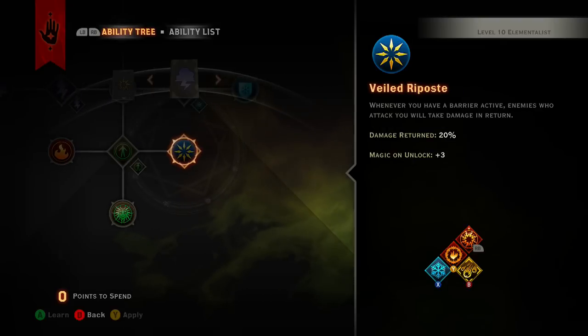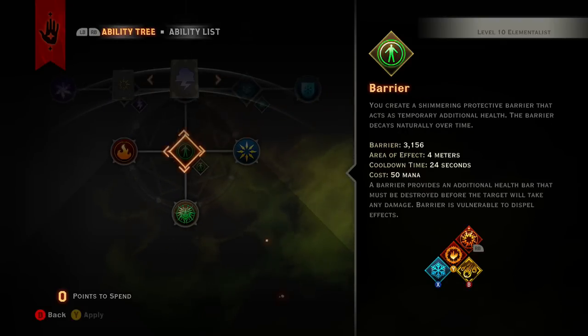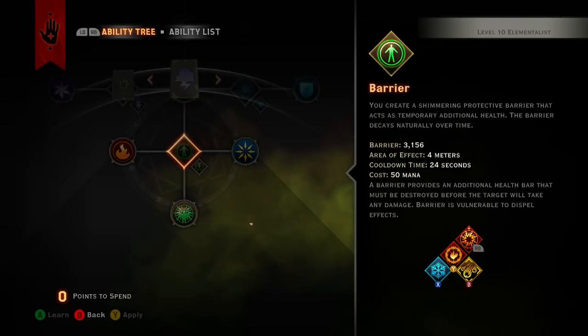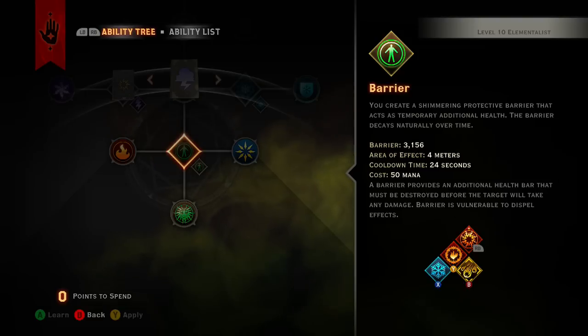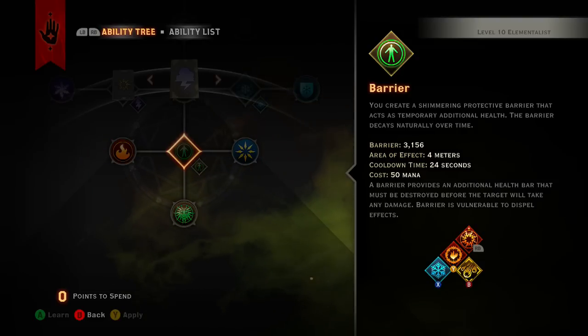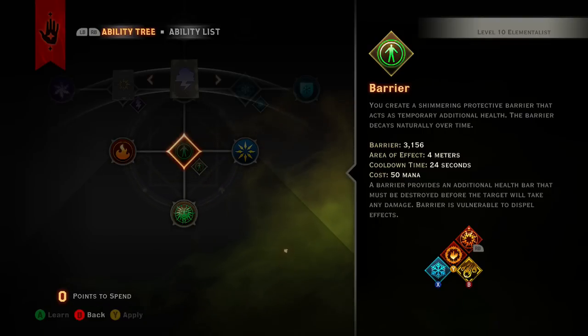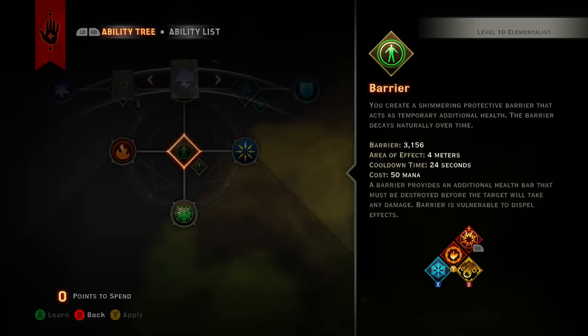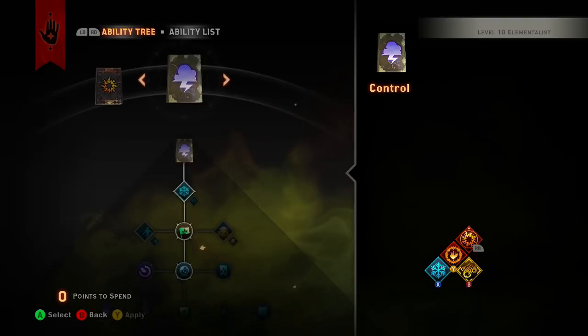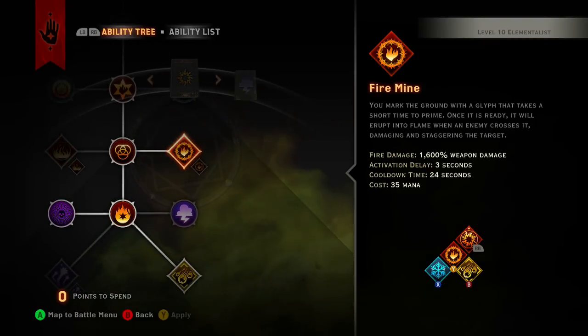Then you get chaotic focus, which gives you another 50% barrier bonus — so technically you get a 100% barrier increase, putting you over 6300 barrier to absorb damage. The downside is there's nothing to slow the decay. Chaotic focus also consumes half your current barrier to empower your next spell — so if you cast barrier and then fire mine, fire mine not only hits for that 3200% weapon damage but also adds 3156 extra damage on top. That's a lot of damage.